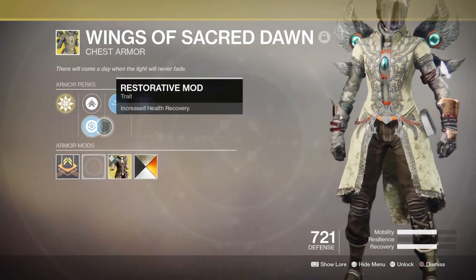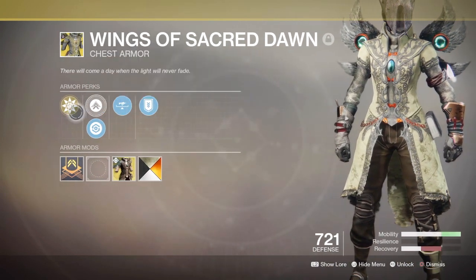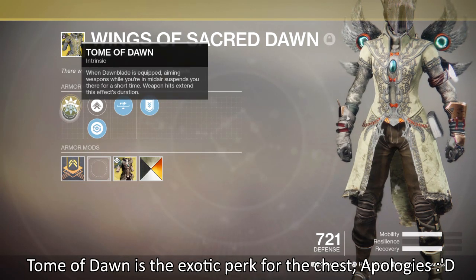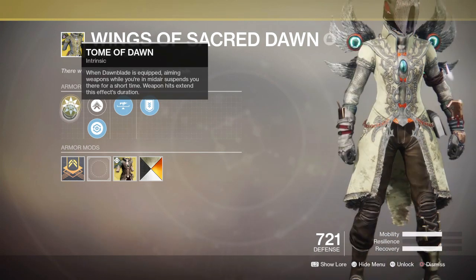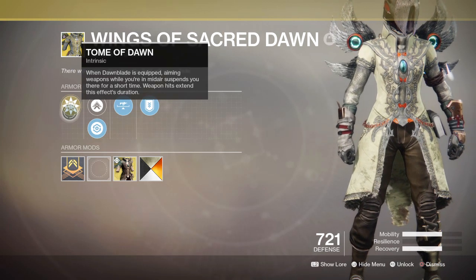Our main armor piece is the exotic Tome of Dawn chest piece. When Dawnblade is equipped, aiming weapons mid-air suspends you for a short duration, and weapon hits extend that duration. Perk-wise, that doesn't sound great at first, but when you think about it, you're essentially getting the Winged Sun perk from your top tree with the added bonus of extending your duration in air every time you land a hit.